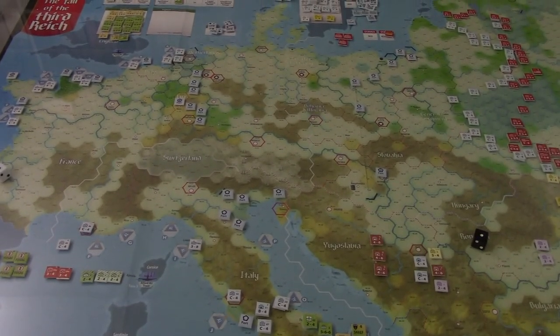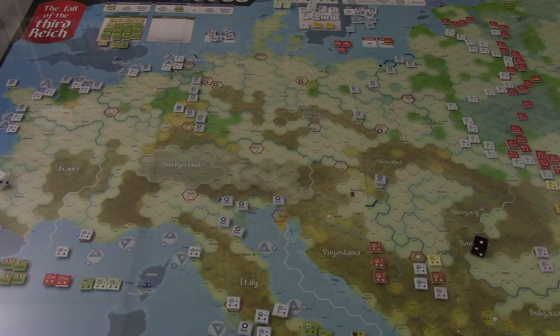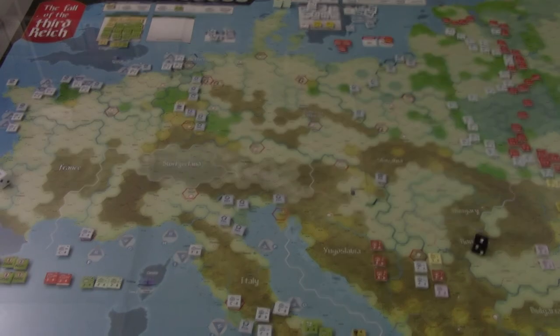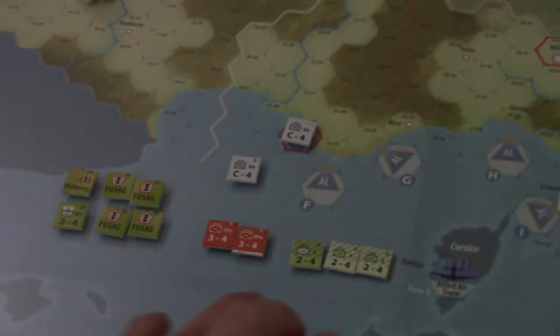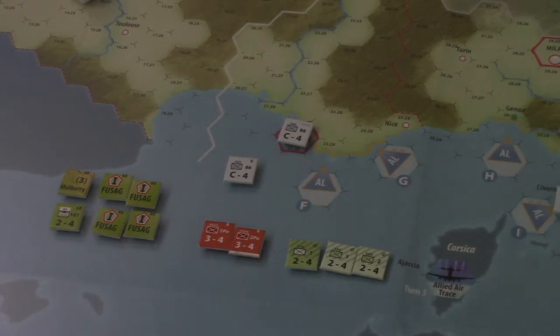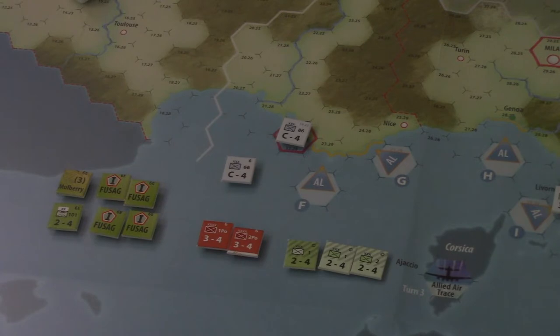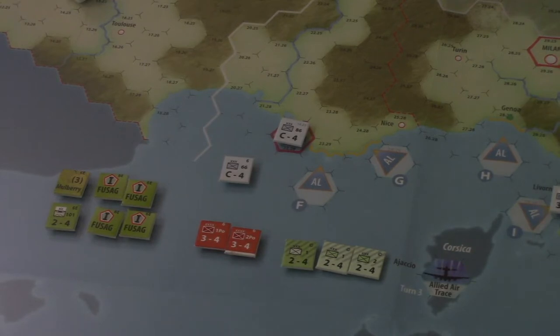There are some things going on with the reinforcements and with the whole impact of D-Day that we should talk about. In terms of the coming reinforcements, we've got the Italian units that will need a place — two Axis, one Allied. The Axis may not have a whole lot they'll be able to do with them, and I'm probably going to garrison northern Italy. The Allies are just going to use theirs as another unit to try to attack with.